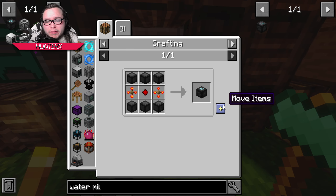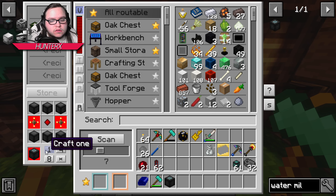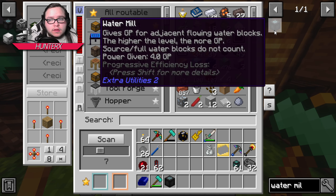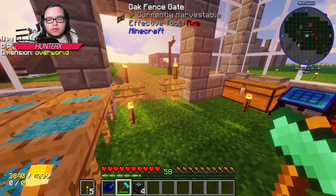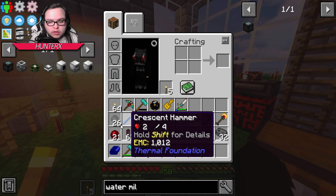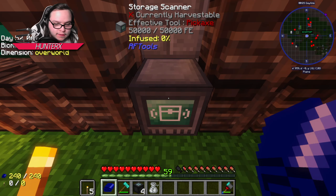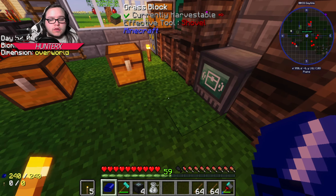I got a stack of that stone burnt stuff and we're gonna go ahead and make our water mills, because water mills are just pretty OP. We want five of them. What are we missing? Sticks and redstone. Oh, we're literally out of redstone. Really, Hunter? Let me go mine some redstone and we'll be right back.